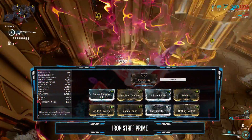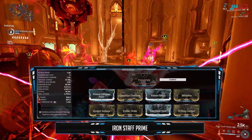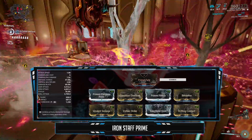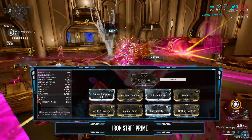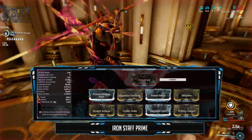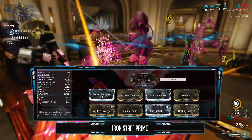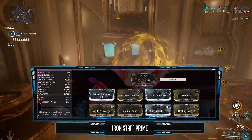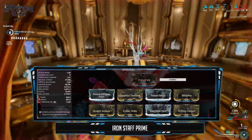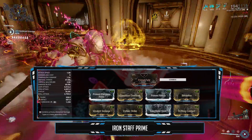Moving on to the Iron Staff modded for crit and corrosive. Acolyte mods do not work on exalted weapons, so unfortunately you cannot use Blood Rush or Weeping Wounds. Instead for more crits I'll run Sacrificial Steel, Berserker for the attack speed increase. For the elements I have a corrosive build, but viral works just as fine. For viral you would need to rely more on an armor-stripping weapon that spreads statuses, like a Zakti. The impact does overpower the slash, but with a decent status chance you will get those slash procs no problem. I have both dual stat elemental mods to make corrosive — each mod giving 60 elemental damage and 60 status chance — paired with Drifting Contact for 40% more status chance and 10 combo duration. I'll have 78% status chance on my Iron Staff.